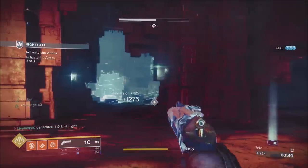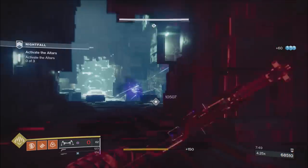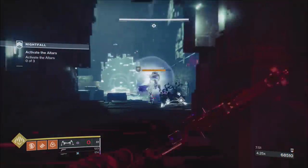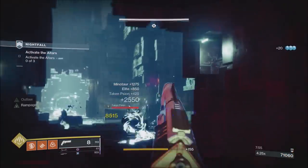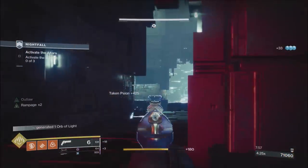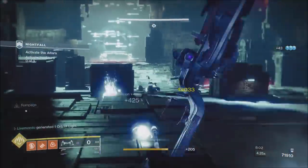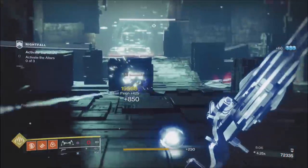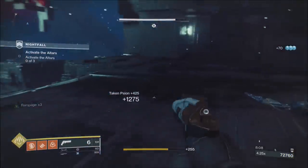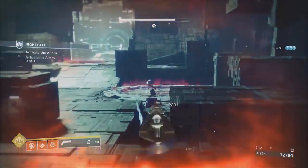So we have the Taken, which is where we'll be dealing with our first solar enemies. Every character has a solar subclass — it's not just the Hunter's Blade Barrage that can do this. In fact, the Titan and the Warlock have very good subclasses to deal with this section, because you're going to have Taken Knights on the plates — three or four Taken Knights that are going to be solar shielded.